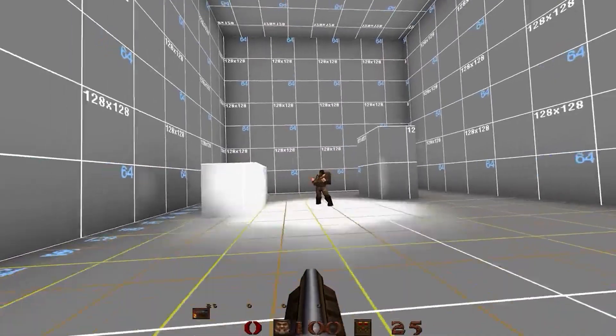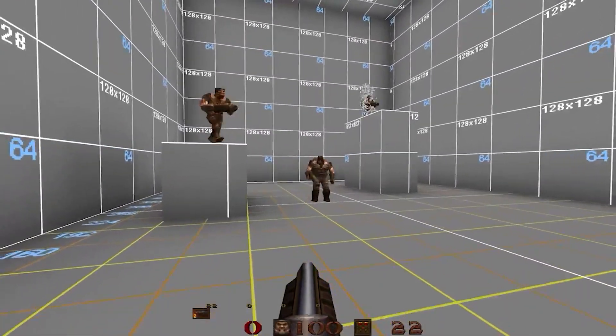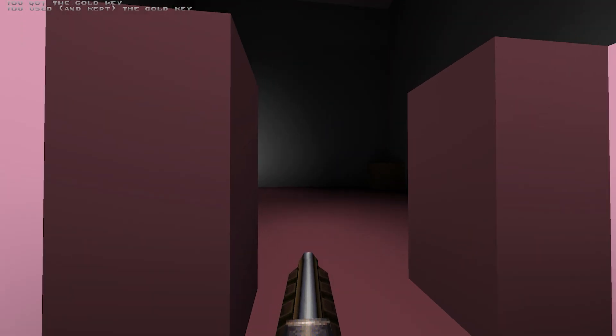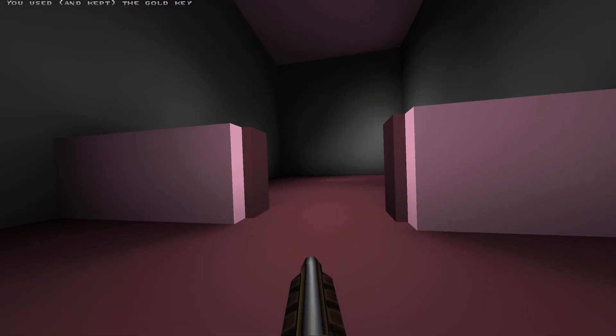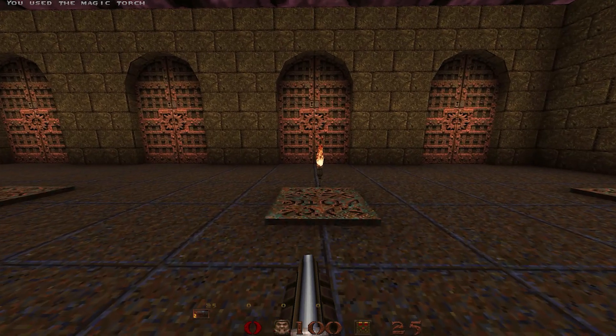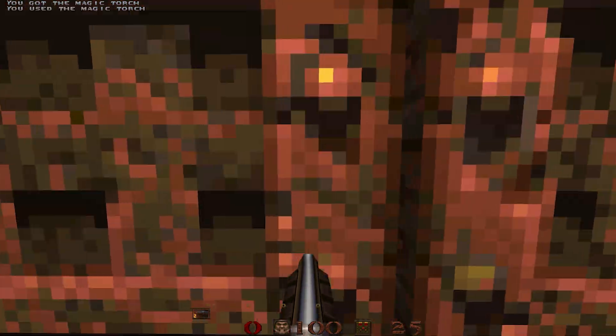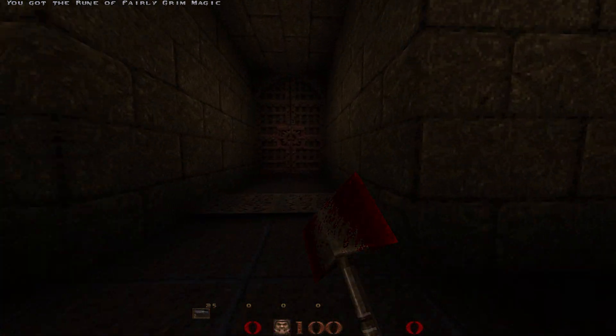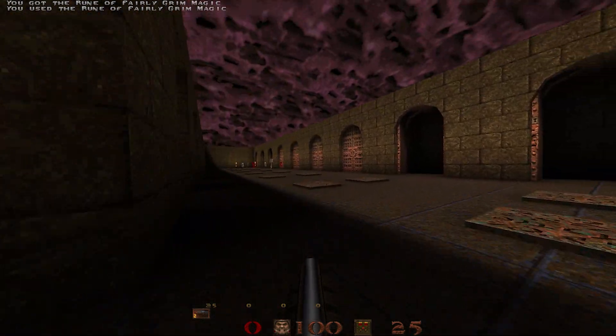Pain targets — when they reach a certain pain threshold, that triggers an event. We have Doom style door behaviors where you retain the key and the door will open and close if you have the key in your inventory. We've added item key custom, which means you can use any Quake compatible model, brush model, or sprite as a key.